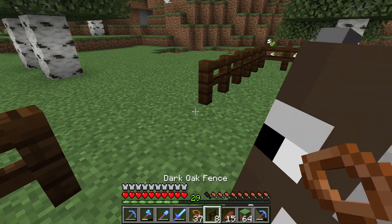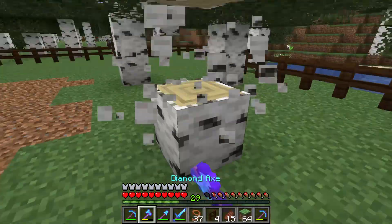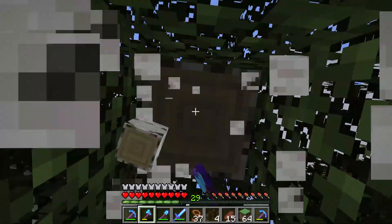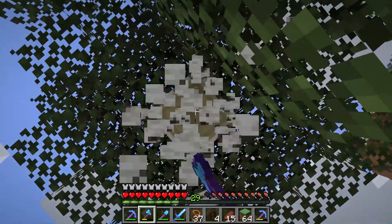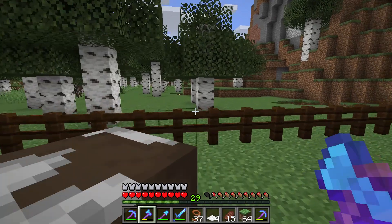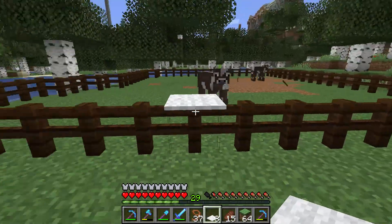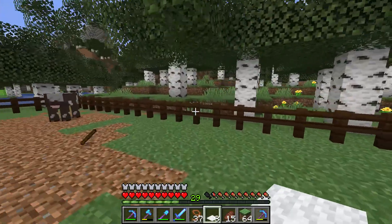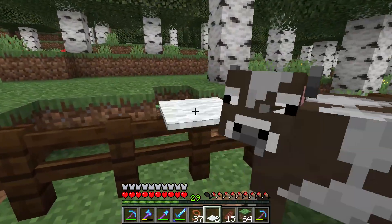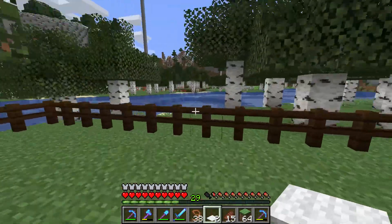Then you put the fence so they cannot escape — the cows are supposed to stay here forever. The best way to do that is to put a fence. But now you may think, oh I am trapped. If you are trapped, you can put carpet on the fence and now you can leave. But this is too complicated for the animal — they don't know how to jump on the carpet. So you can use this to get in and out, but the animals will stay inside no matter what.